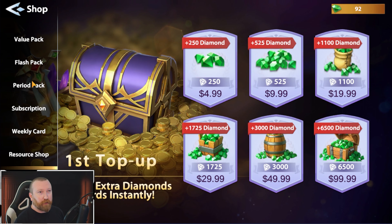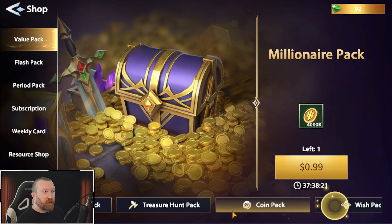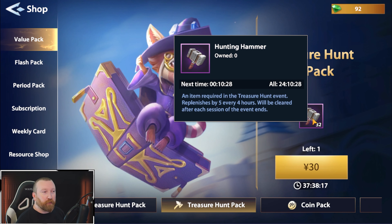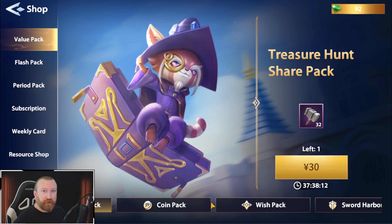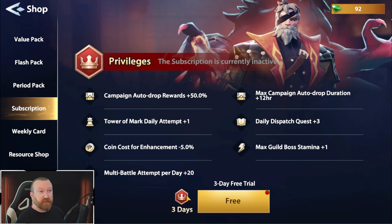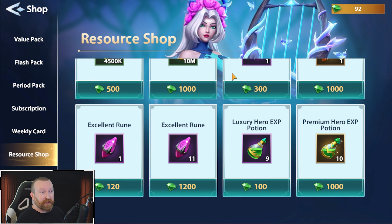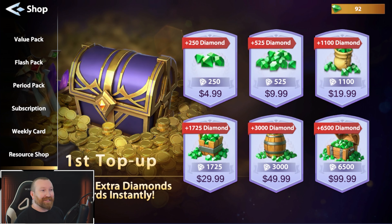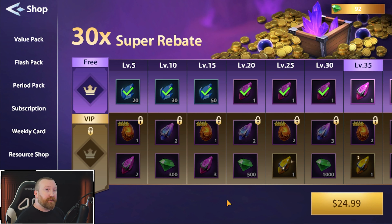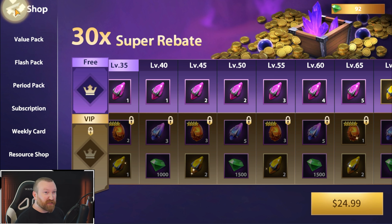Last but not least is the shop — we'll have a separate guide on what's actually worthwhile. Value packs pop up based on your progression. There are flash packs, subscriptions for more resources, weekly cards, a resource shop where you spend diamonds on summons, skill cards, and resources, plus a straight diamond purchase shop if you want to top up. The growth fund is usually a pretty good one — not only do you get the top-up for free, you get VIP rewards including a lot of food and summons, especially supreme runes. There's a lot of good stuff here.